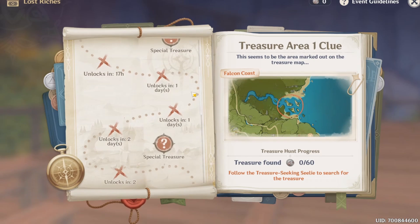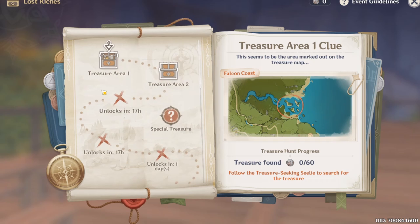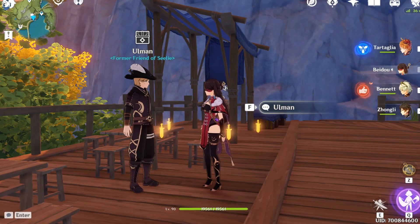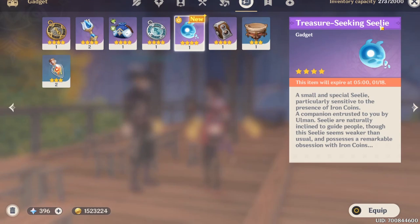We got one, two, three, four, five, six, seven, eight, nine — so a lot of points that we need to unlock. We have to go to the first one, which is around here: Treasure Area One clue. Let's travel there. We need to find 60 of these coins. We also got from him — yes, we got this treasure-seeking Sealie.